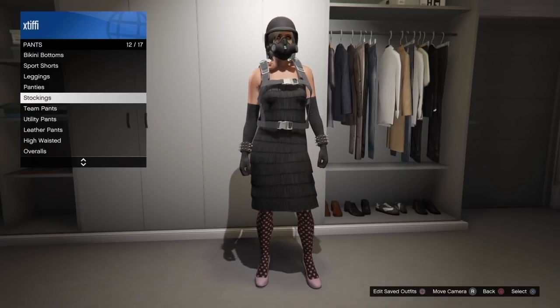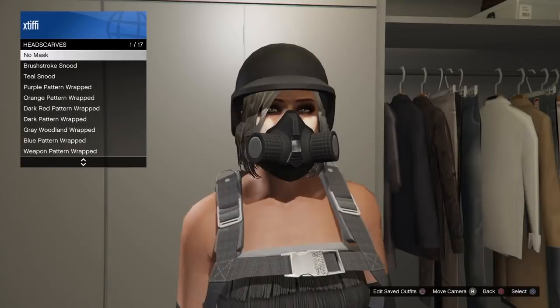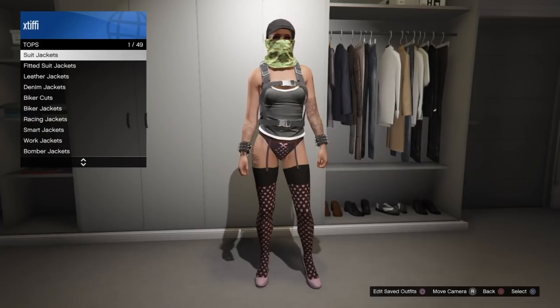Once you've got the one selected that you would like to wear, go under the mask section and select under headscarves the snood mask. These are one of the new styles of mask we got with the latest DLC, and this mask allows you to glitch a lot of different things — I'm sure there's more we'll all figure out shortly. Once you do this, it glitches away the top and you're left with the pants, the stockings, and shoes.